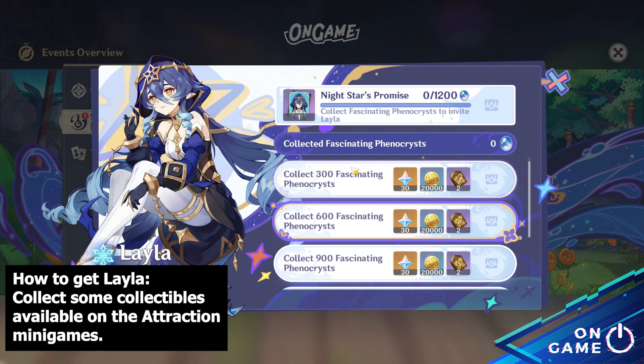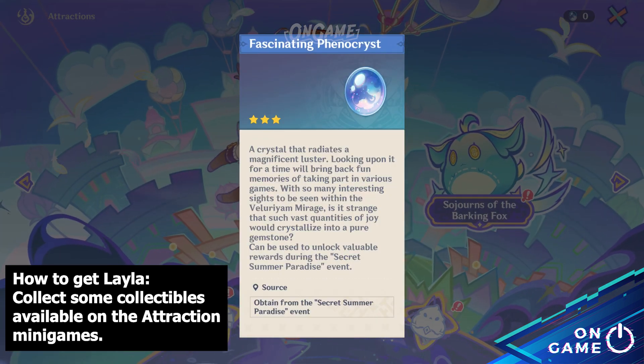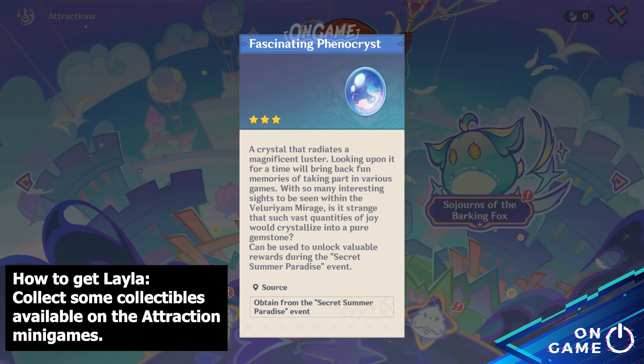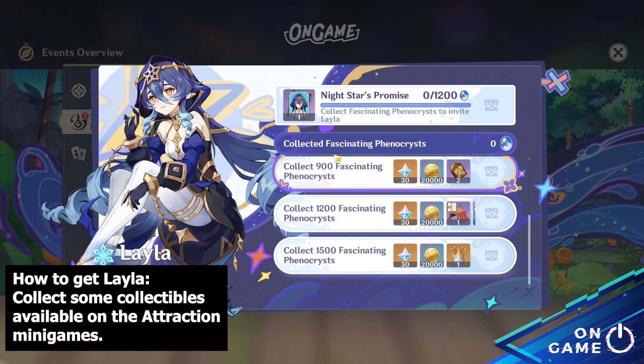By doing the attractions minigame, you'll get a collectible called Fascinating Final Prize. By collecting every 300, you'll get a primogem reward. Collecting 1,200 of them, you could get a free Layla.